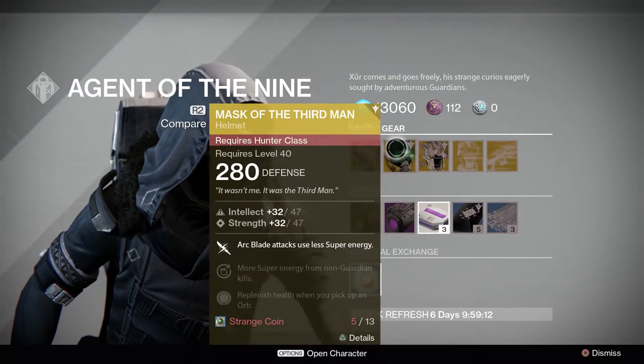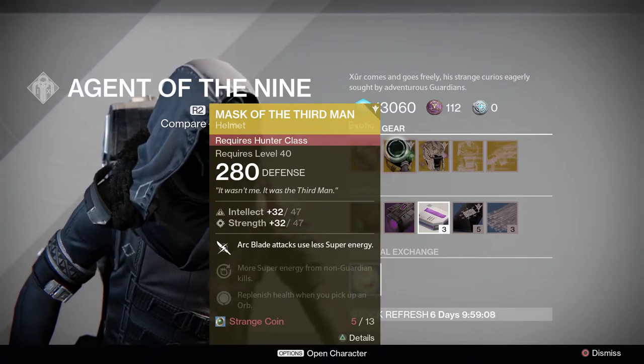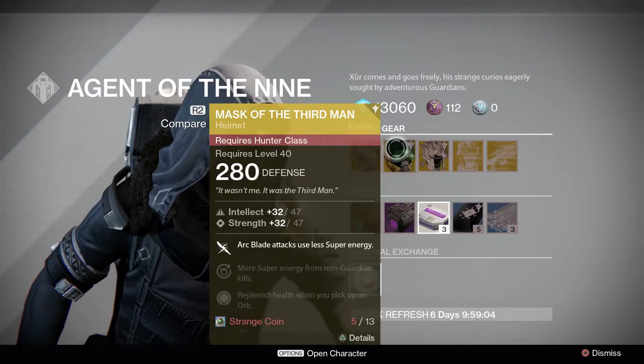For the Hunters, we have the Mask of the Third Man. This bad boy gives Arcblade attacks less energy use, also more super from non-guardian kills and replenishes health when you pick up an orb.